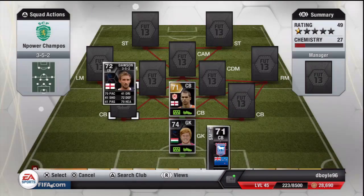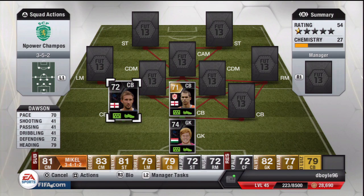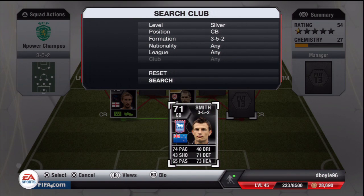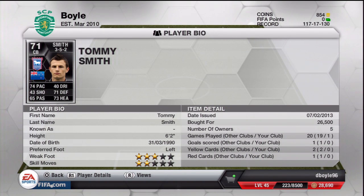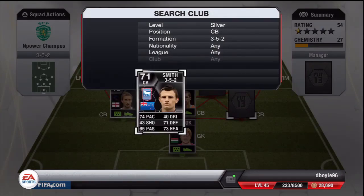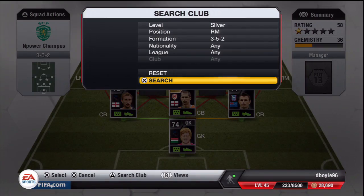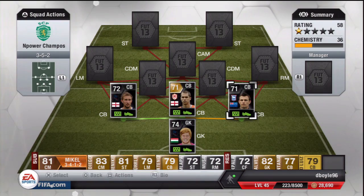I bought Dawson on the first day — he's probably worth less now, maybe down to 30 or 40k from 60,000. But he's a great player to play with — very good in the air and on the ground. I definitely recommend him. The third center back is Tommy Smith: three-star weak foot, two-star skills, 6-foot-2, for 26k — 74 pace, 71 defending, 73 heading. An absolute warrior, really recommend you try him.